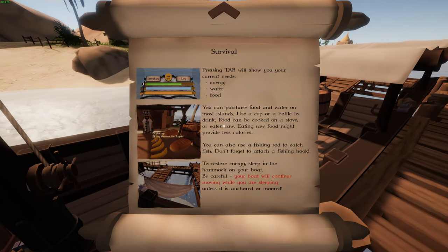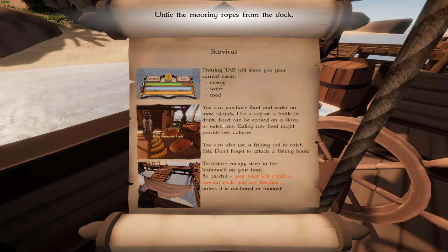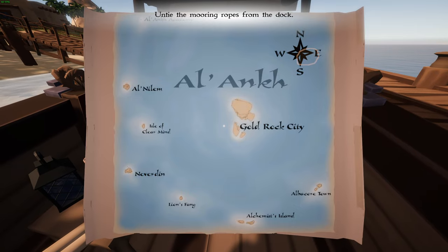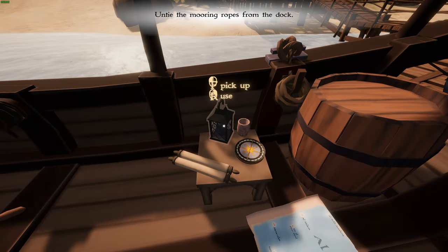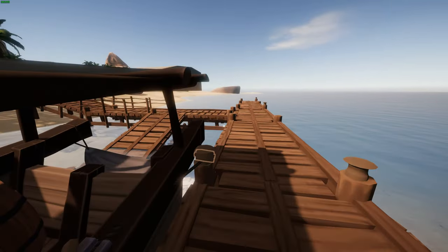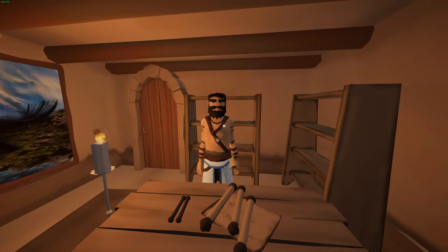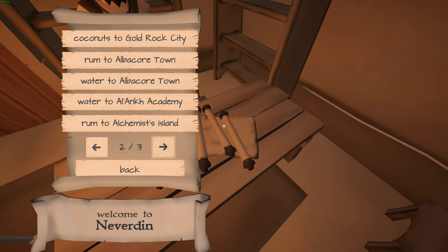Let's restock. We've got a map — we are in Al-Ankh, our region. We want to head to Gold Rock City, which sounds like the biggest place here, but we've got very little supplies so we need to get some. It's like a desert kind of region. The graphics are somewhere between cartoon and photorealistic.